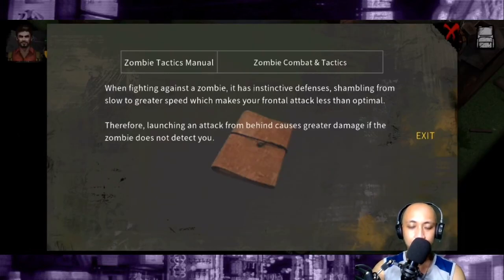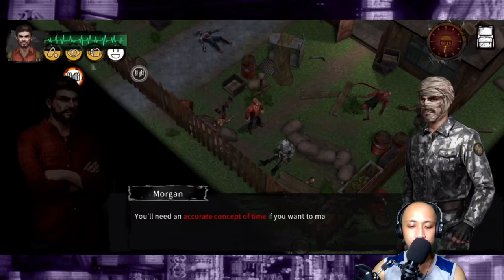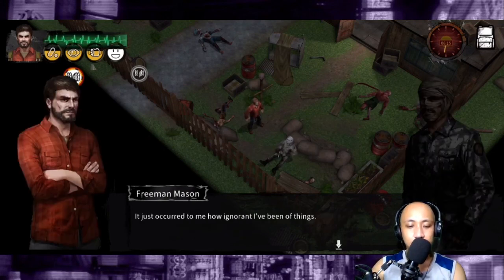When fighting zombies, it has instinctive defenses — shambling from slow to greater speed — which makes follow-up attacks less than optimal. Therefore, launching an attack from behind causes greater damage if the zombie does not detect you. You'll need an accurate concept of time if you want to make it back to the home shelter alive before 6 p.m. I'll take note of that.